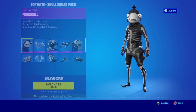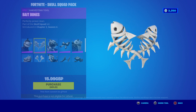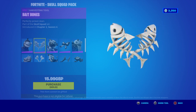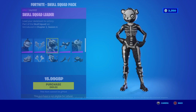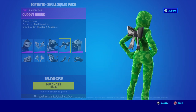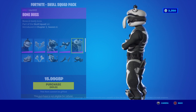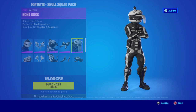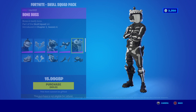Mickey Master strikes again — part of the Skull Squad set, introduced in Chapter 2 Season 4. We've got the Fish Skull, installed Big Bones — perfectly picked clean. We've got Skull Squad Leader — leads your skeleton team to victory. We've got Bone Boss — it's the Skull Trooper with a burger on his head, so it's Noah Jonesy in disguise.